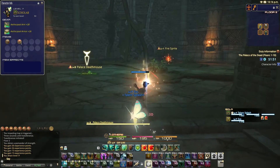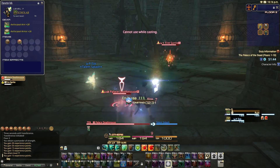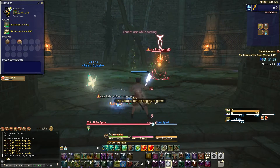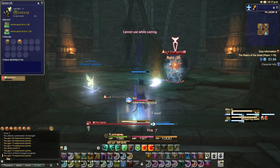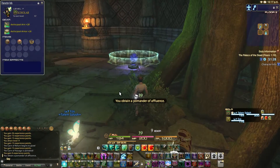Alright, let's take out that Palace Deathmouse. I can actually go ahead and pull that Fire Sprite as well, and let the poisons dot it down while I'm dealing with the Deathmouse. My Bio does some pretty good work — it took about half of the Fire Sprite's HP as we were just killing the mouse. And yeah, Aeos just cast Whispering Dawn, which is a regen. And that's a Poemander of Affluence.